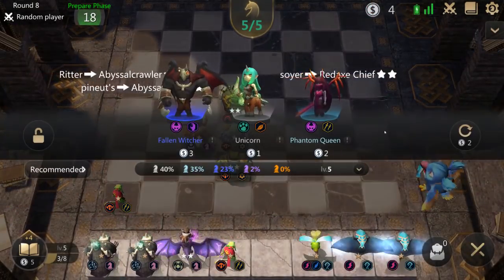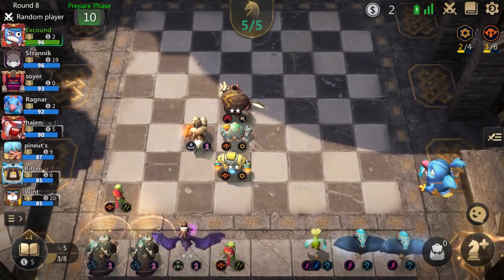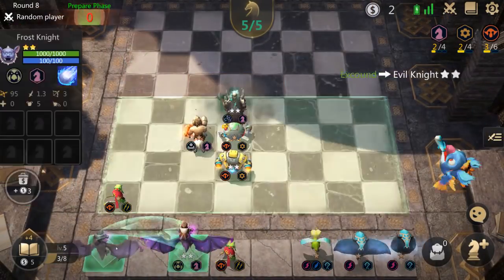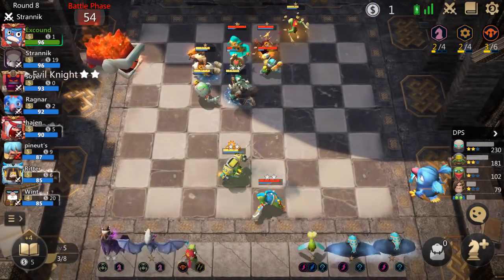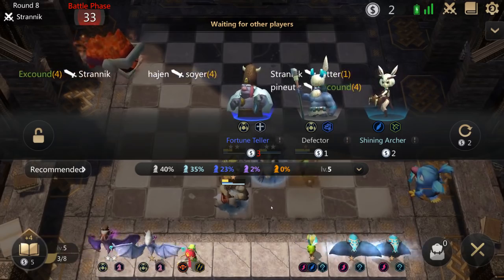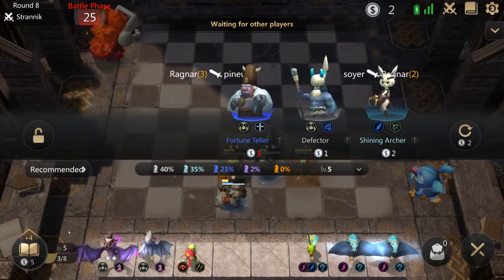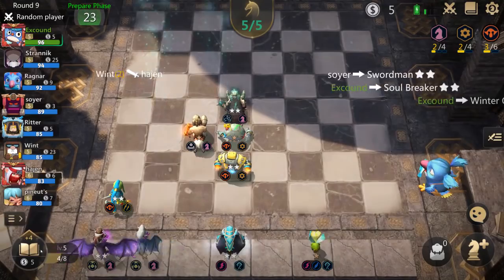I've got a pair of Evil Knights, and I'm going to roll because I was essentially looking for either a Soulbreaker or an Evil Knight. I find the Evil Knight, and this is a time where I can sell Red Axe and pick up the Evil Knight. Evil Knight is probably a better tank than Red Axe Chief, and it also gives me the two knight bonus, which is going to allow me to have a stronger composition overall without actually sacrificing much. I decided to keep the Evil Knight in because he's two star, he's got more HP, he's got a shield built in, and in general he's pretty good.